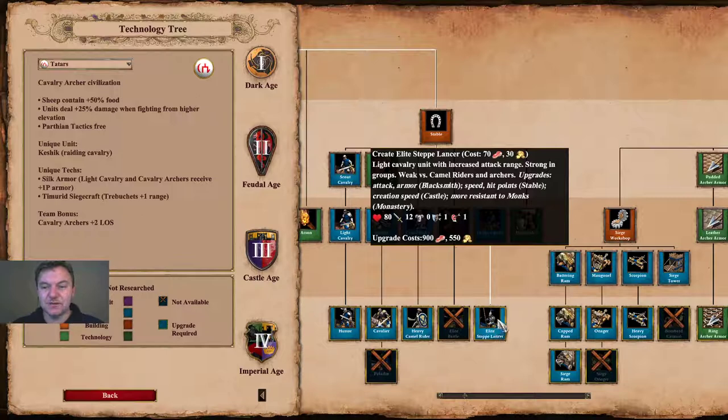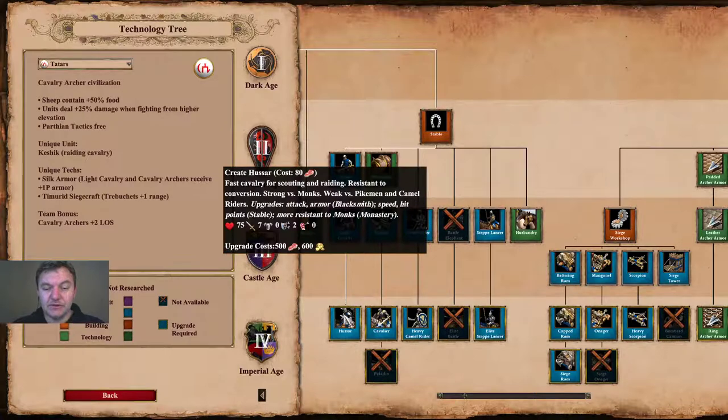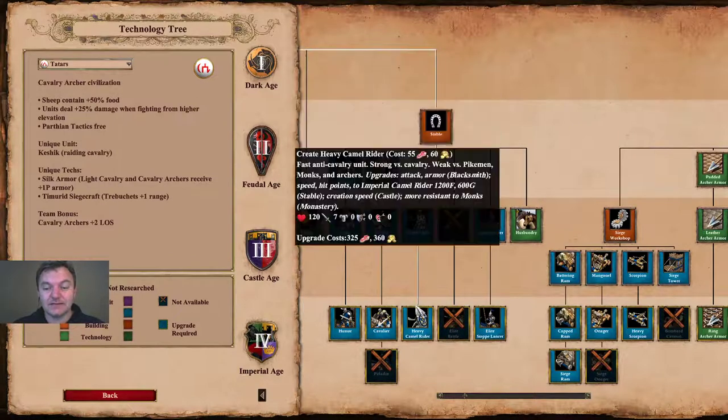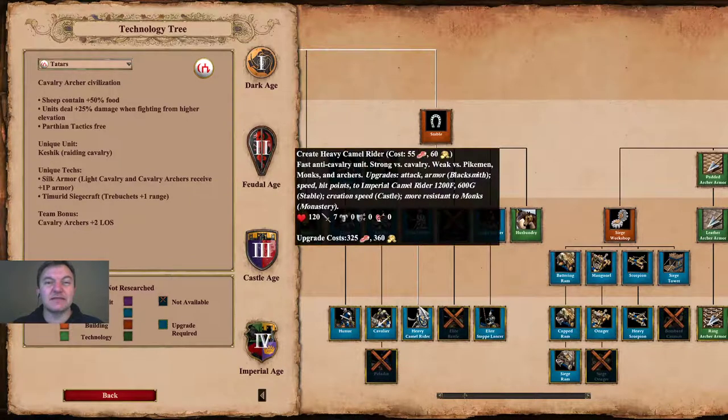The Step Lancer has a weakness versus camels and archers. Looking at the rest of the stable, we get all the way up to the Hussar, but miss the Paladin upgrade, capping out at Cavalier. However, they do get the Heavy Camel, which is useful if your opponent is going heavily into cavalry — especially with the new civilizations, which seem very cavalry-heavy.